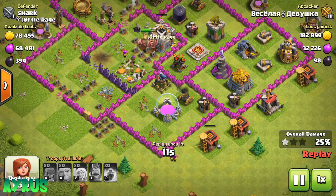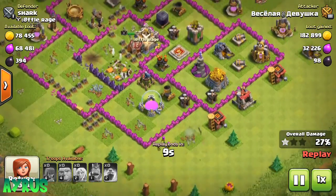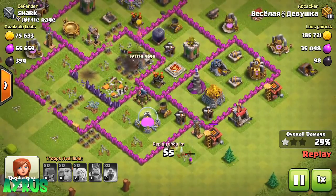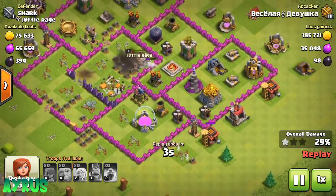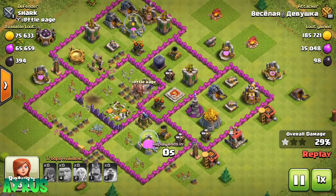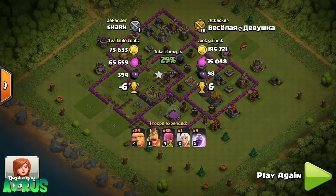That's really, really horrible for him. The Mortar is going to lock on to the King. The King is going to go down — 27%. As I said, anti 2-Star Base. Definitely not going to get the 2-star. It's really hard to get that. 29% with the Giants and Archers strategy.